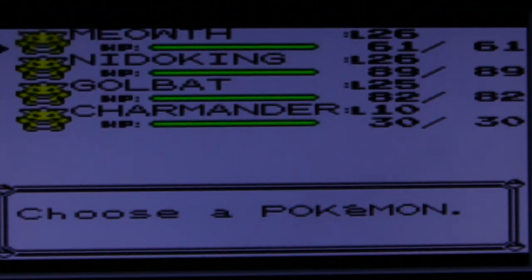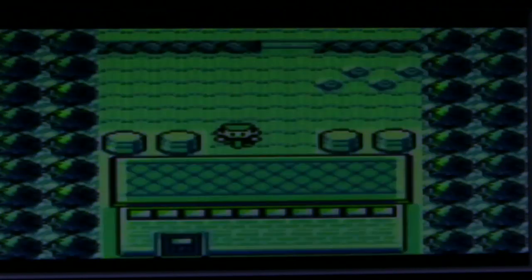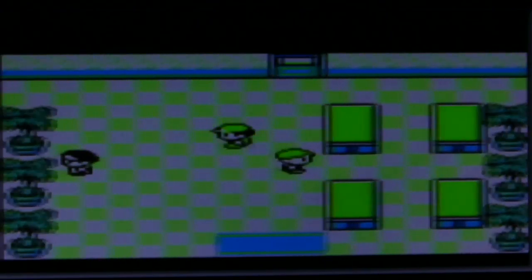The reason we need Flash is to make it much faster, easier, and possible to travel through the cave that will lead us to Lavender Town. We have ten Pokemon in our PC, so we should be able to get the HM.